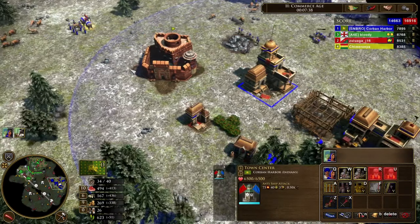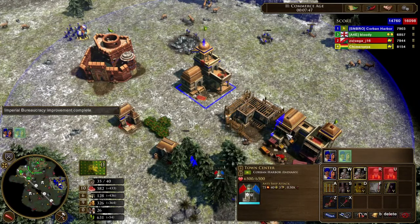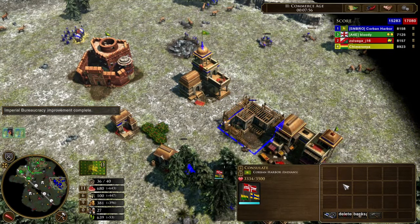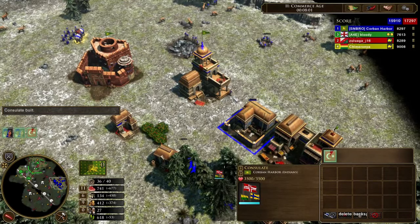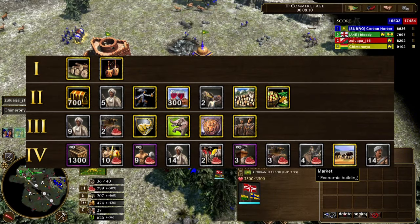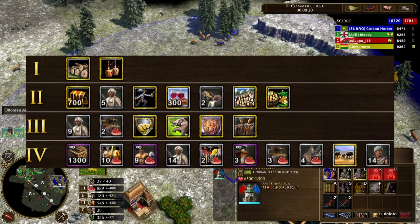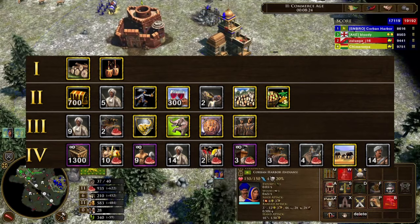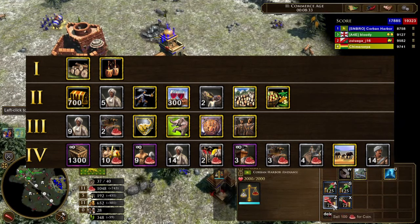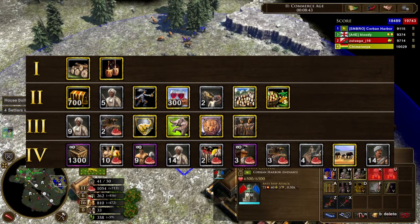Soon it will be time for the next card, Diplomatic Intrigue. This delivers 300 export and greatly lowers the export costs of choosing an ally. As the card arrives, ally yourself with the Ottomans and research the villager tech, delivering four more villagers. Do not exceed 12 gatherers on coin — 12 is the sweet spot we need for our economy. Once you have six on wood and 12 on coin, instead of keeping food and coin even, just put any excess to food. While on the topic of Diplomatic Intrigue, let's examine the deck. We obviously have lots of age four cards at our disposal. We also have five Sepoy in age two and nine Sepoy in age three.